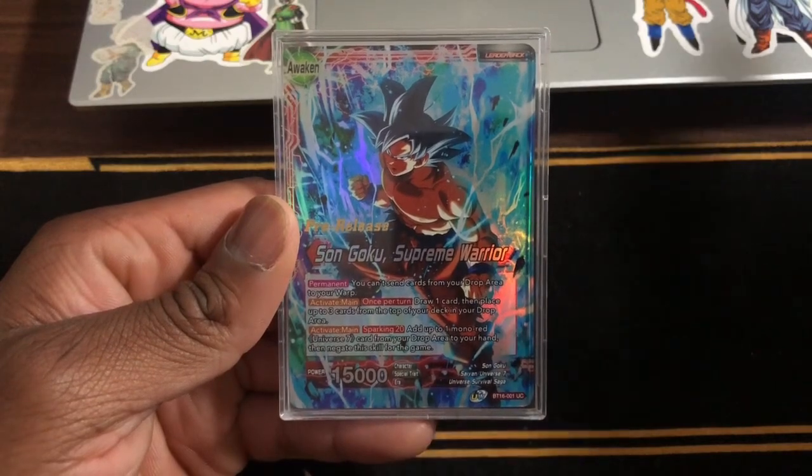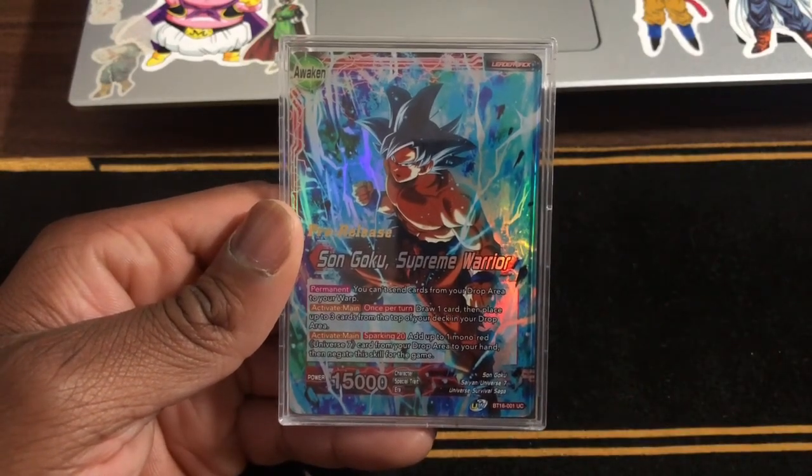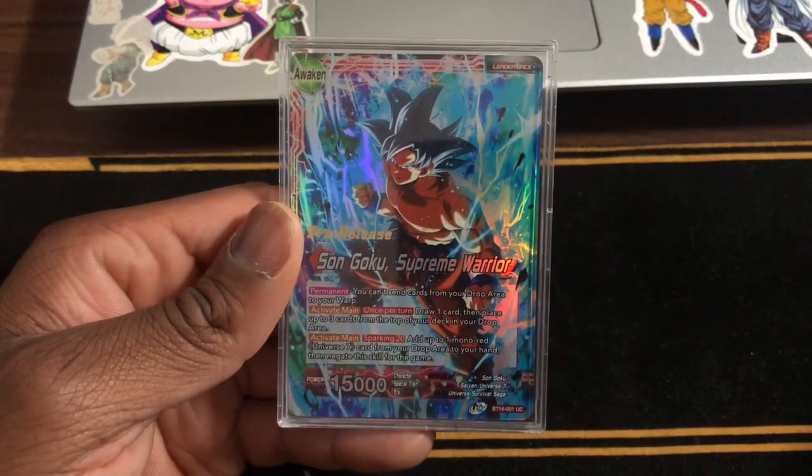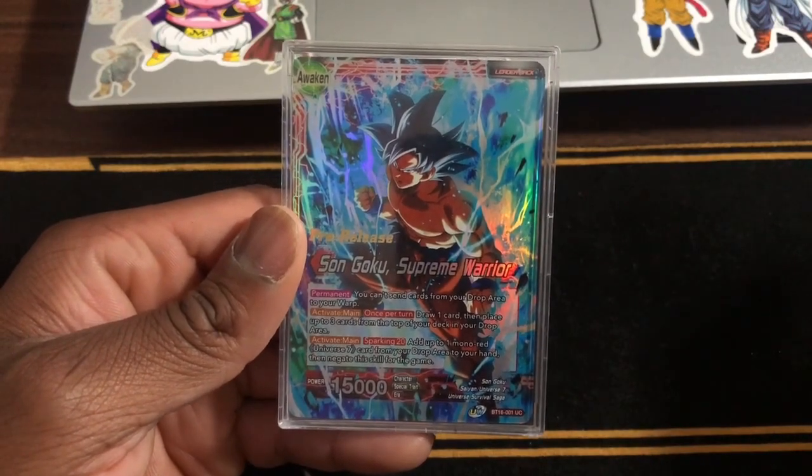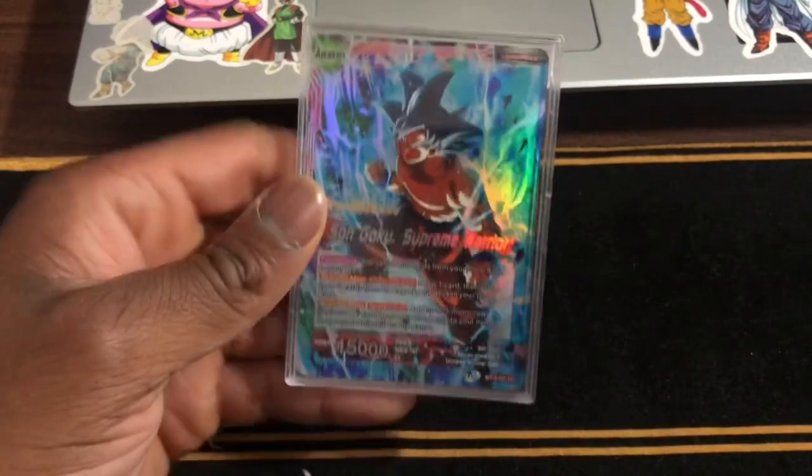On the Awakened side, it has a permanent — you can't work cards from a drop. Draw one card and mill up to three. Activate main, Sparking 20 — you add one Raid U7 card from your drop to your hand. That is so broken.